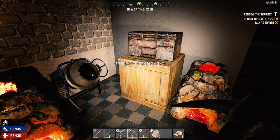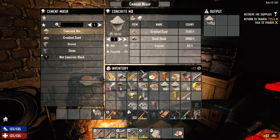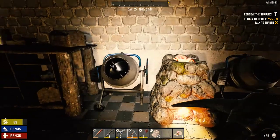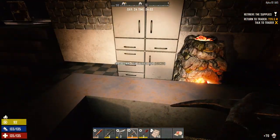Hey everybody, welcome back to another episode of Surviving Alpha 18. It is the morning of day 24. I was working last night getting a bunch of stuff done here. I'm really trying to get as much concrete poured out as I can. I know I said I was going to spend this day mining, but I think we're going to work on the base a bit and then head off to the trader.